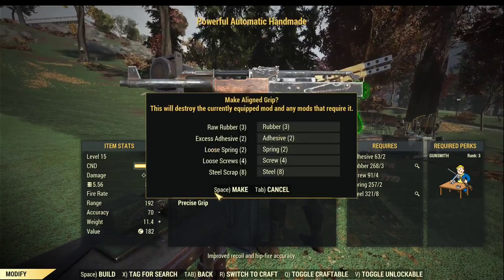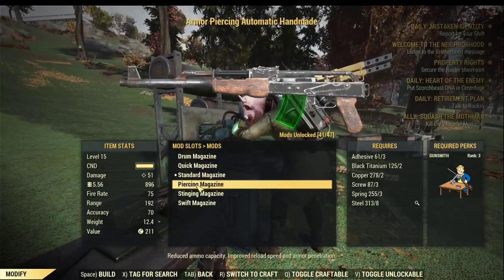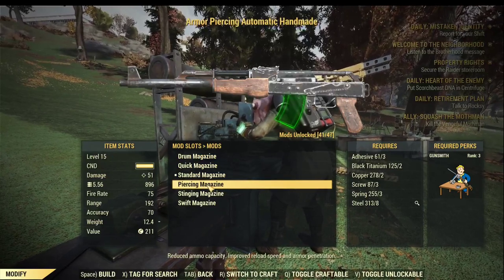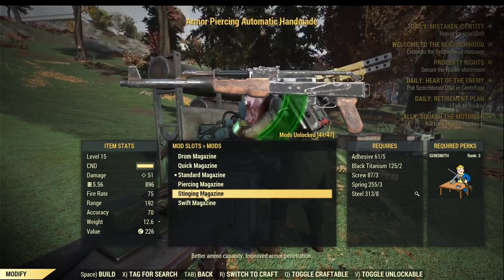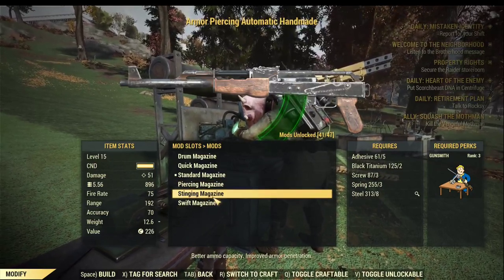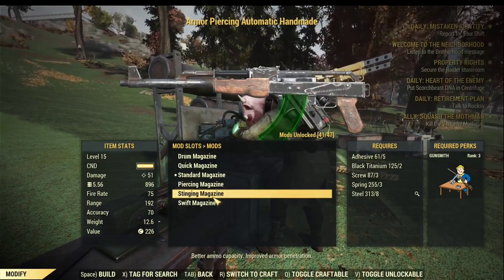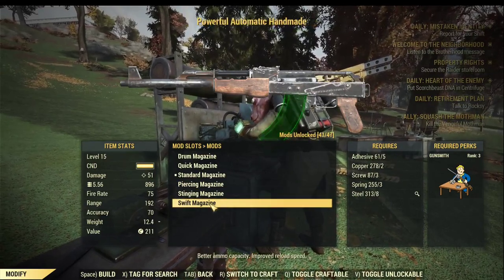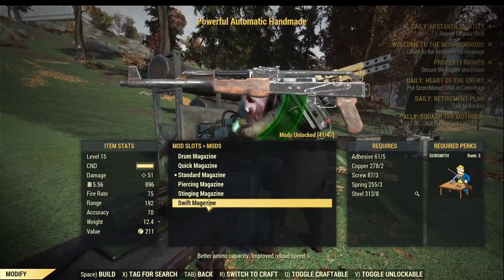For the handmade magazine, you have a different variety to choose from compared with the combat rifle or the fixer. It has a huge magazine called drum magazine, which significantly increases your ammo capacity and hence increases your DPS while fighting the final bosses. It doesn't have a perforating magazine, so the best magazine in terms of armor penetration is Sting — it increases ammo capacity as well as providing 15% armor penetration. If you want armor penetration benefit, go for Sting magazine; if you want maximum ammo capacity, go for drum magazine. If you don't have either of them, Swift magazine is your best choice.